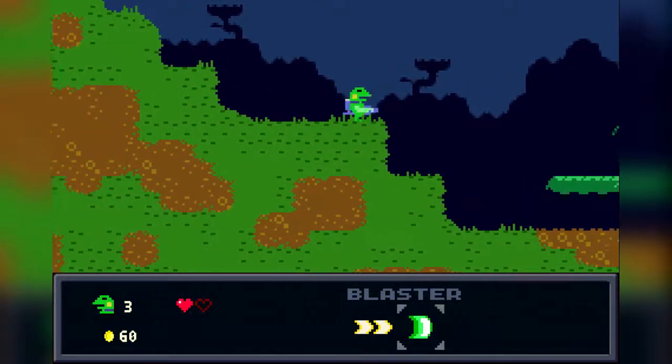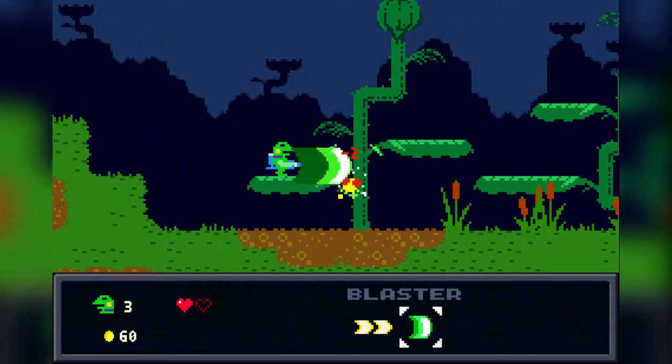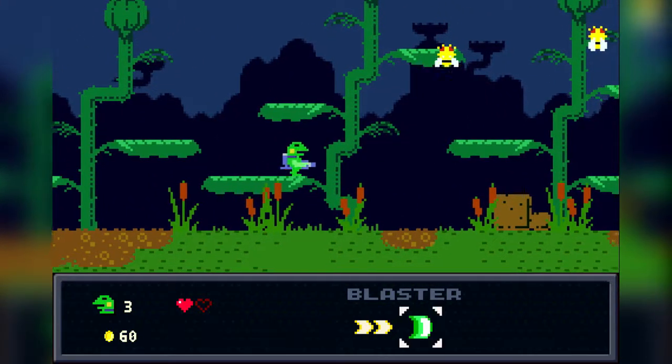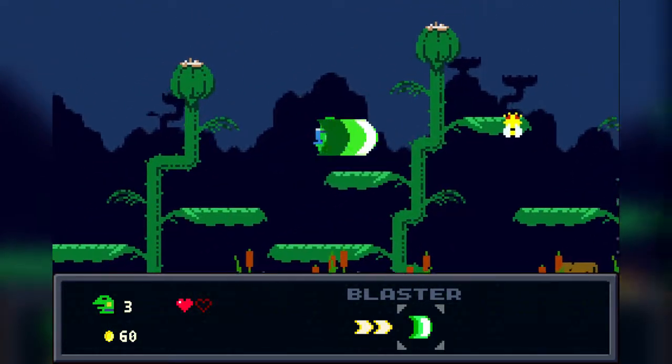I lost a heart. Maybe I should have taken the extra heart when I was back in the previous level. It's okay though. There's just bees — I can kill the bees easily. I can't jump easily though — that's kind of difficult for me.